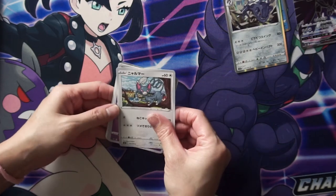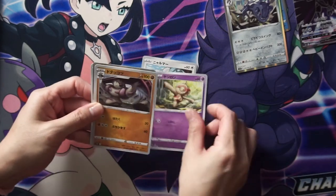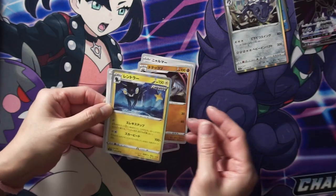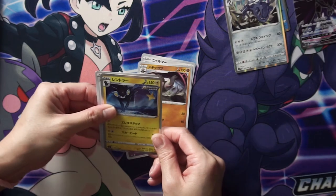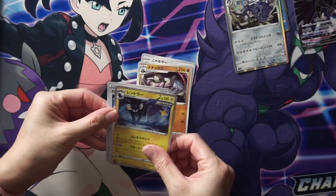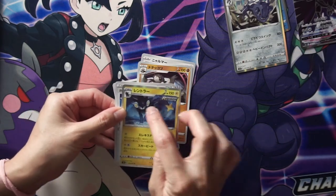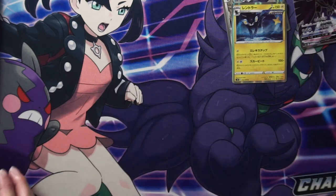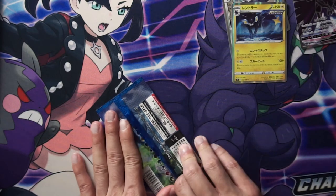This is the evolved form, right? Or the base form. Full art, or sort of full art. What is this guy? Holo rare. I think it says there... Rengeki. I don't know what Rengeki means, I'm just reading it. Oh, that's not what the card is — that's just the Rapid Strike marker, I think. Looks like it's the evolved form of Jinx or Luxray.